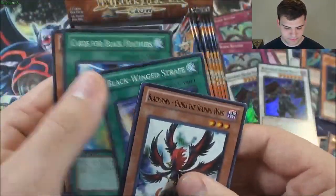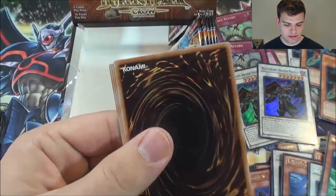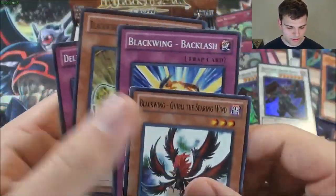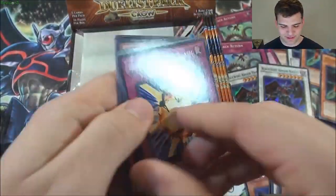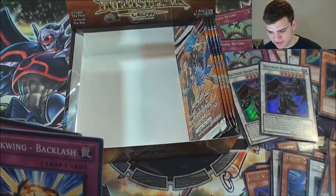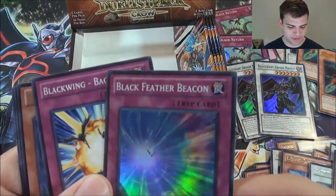Another Silverwind the Ascendant. Another Gale the Whirlwind, and Blackwing Fane the Steel Chain. Just about five packs left — come on, another ultra rare Armor Master. Just a little greedy, I'll admit it. Black Feather Beacon for another super rare. So we've gotten seven super rares and three ultra rares so far — I don't think I can beat that, especially with two Zephyros and two Armor Masters.